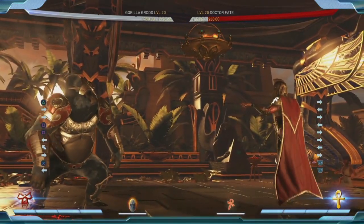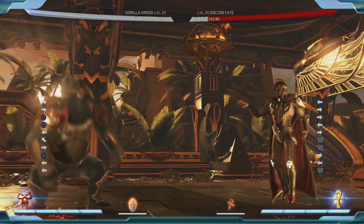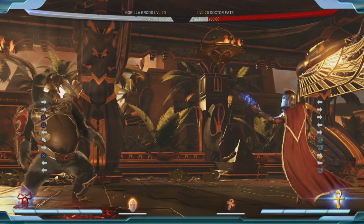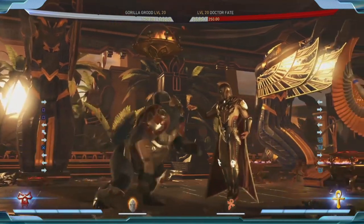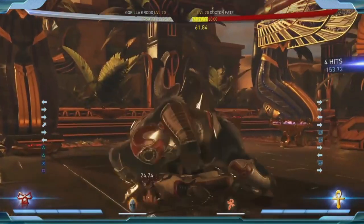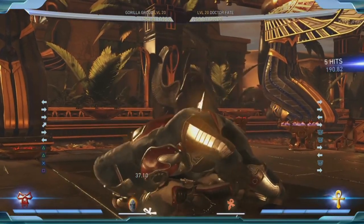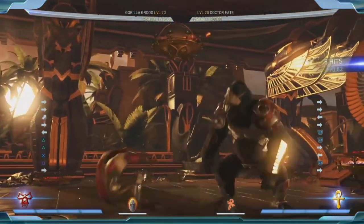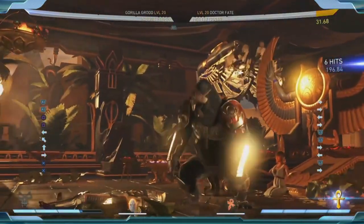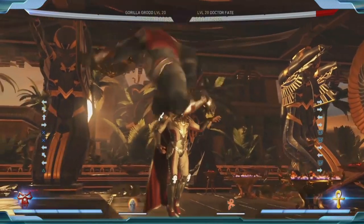Let's start with some of his strings and normal attacks. His normal attacks are really cool because a lot of them involve grabs and throws, and they can be meter burned. So this one is super awesome — this is really feral, like he's eating his face. You can also flip them over you — it's like a monkey flip. He also has a two-two-three string, which is amazing.